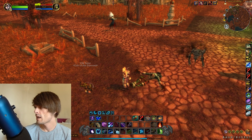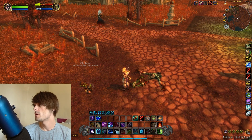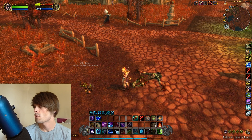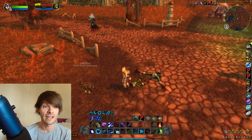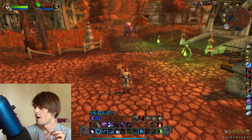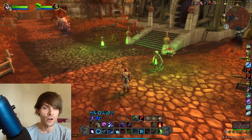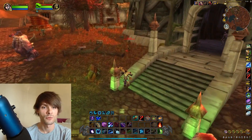Looking at which different types, going off of Wowhead: Dark Summoners have a 12% chance of dropping Dark Runes, along with Vile Tutors at a 9% chance. The other mobs average anywhere from 0.01 to 0.07%. That means the Vile Tutors and Dark Summoners are our biggest bet for Dark Runes.